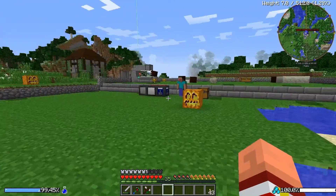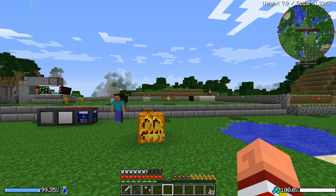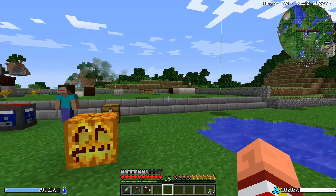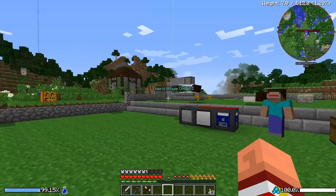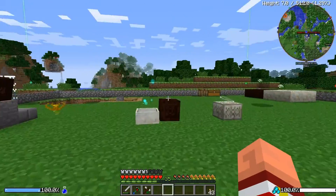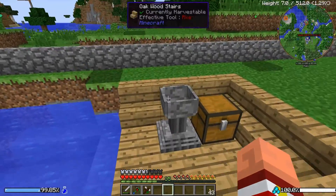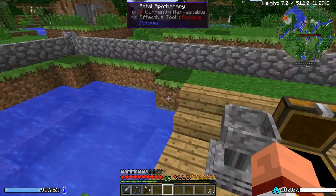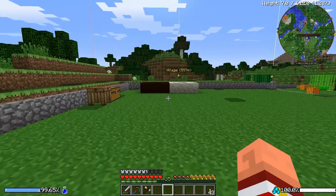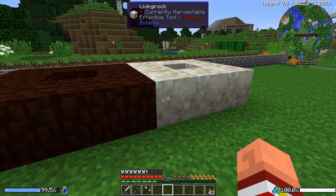Let's take a walk over here where you can see I have taken down a bit of a mountain. I did a lot of mining — I went looking for a lot of petals for Botania, and I decided if I'm going to do Botania I might as well go all out. So I opened up this whole area. You can see I've got the water down here and there's our petal apothecary. I've got a bucket in there so we can just get our water from there and do our petal stuff. I moved our living wood and living rock over here.